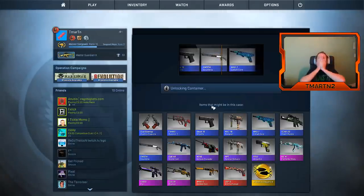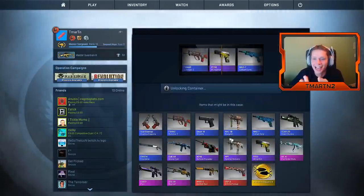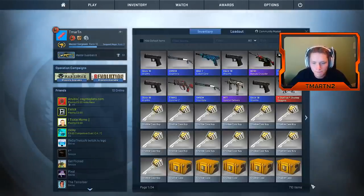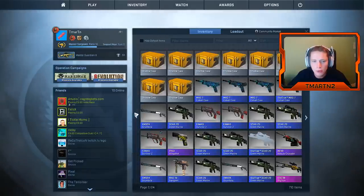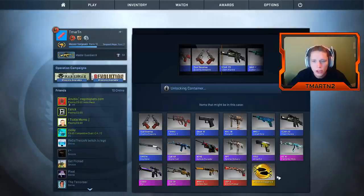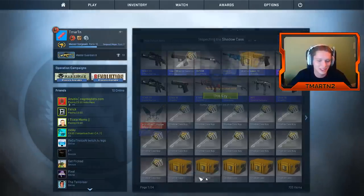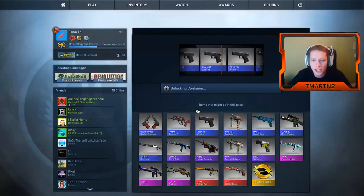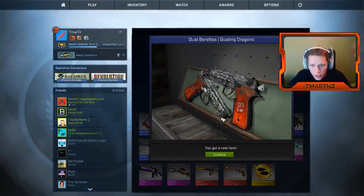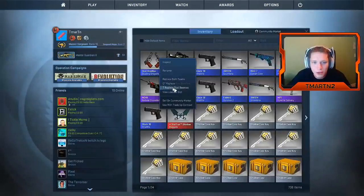I can't believe we got it. Alright, we've been falling off a little bit here. What do we have left? We have five there, eight there — we have 13 left. This is lucky number 13, boys — halfway through the 25-case opening. Dual Berettas Dueling Dragons — I actually really wanted these, I don't think we had them yet. Is that factory new? I think that's factory new minimal wear. Those are good, we are definitely gonna equip those bad boys.